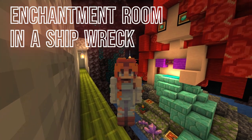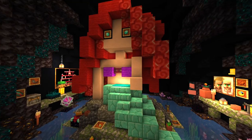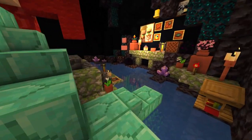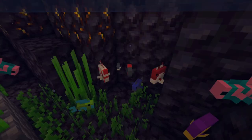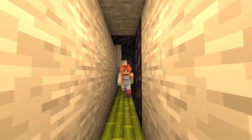Hello and welcome! Today we're going to build a shipwreck, and in that shipwreck we're going to make a fully functional enchantment room. This is the little mermaid build we made last episode, and no, I wasn't stealing any trash — I was putting in some tropical fish, and yes, I did give them a name.